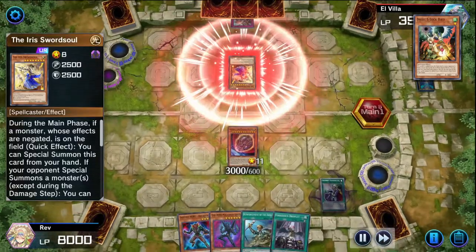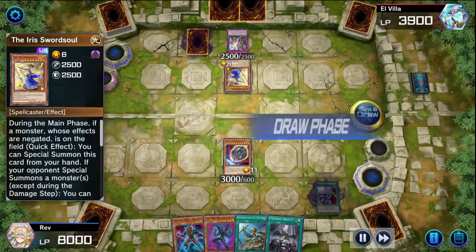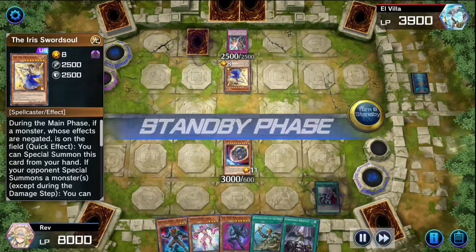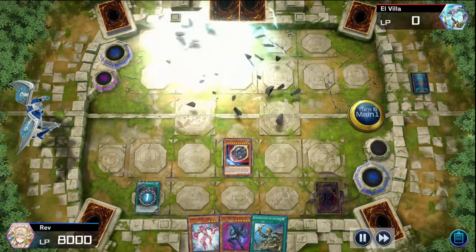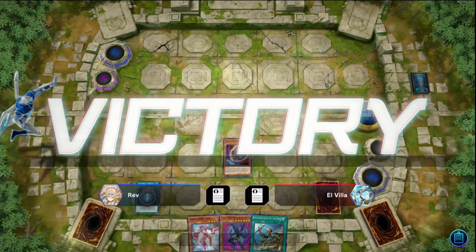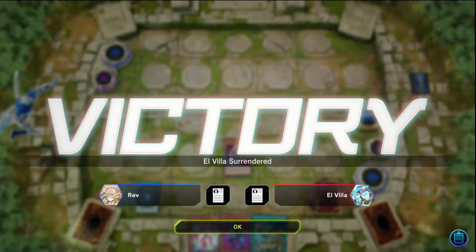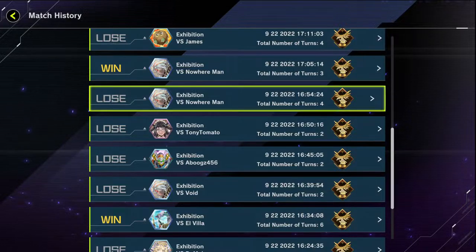I forgot he can still pop off after Nibiru - he gets Iris Sword Soul on the field and ends his turn. I got nervous when he was able to distribute the token. I pulled Forbidden Droplet, sending it, but I don't think I had game there. He just left - kind of like 'alright chief.' As you can see I did take a few good losses, but we're moving on to the next duel.